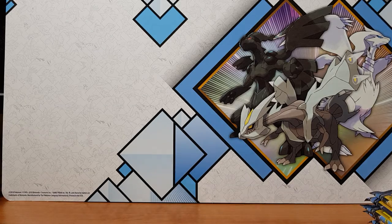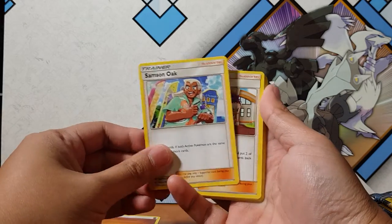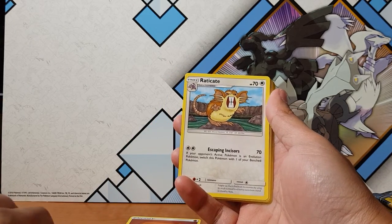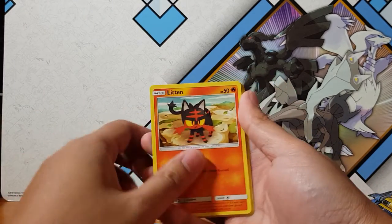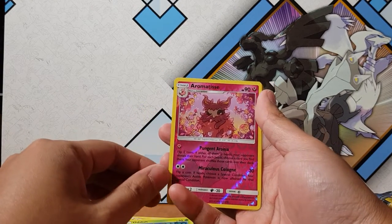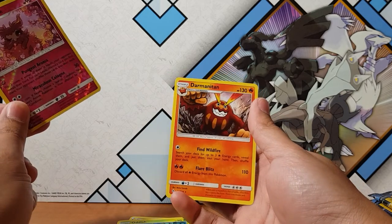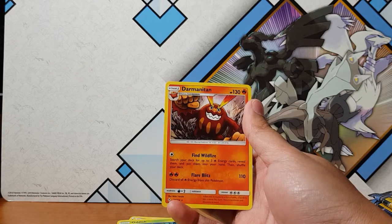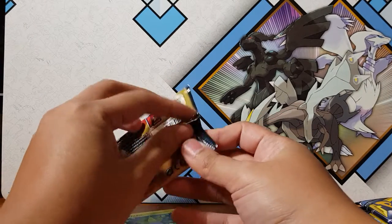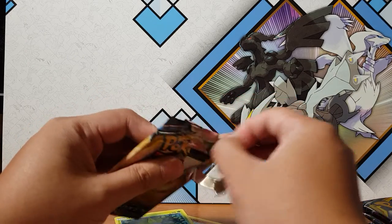Come on baby, give us all the love — want that Reshiram and Charizard. Alright, so we got Energy, Samson Oak, oh my god Janine, Geodude, Litten, Ferroseed, Crabrawler, Oddish. I don't think I've got this reverse. Aromatisse — I think that's how you pronounce it, I don't even know. And for the rare we have Darmanitan, non-holographic. So we started off with no holographic.